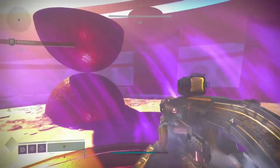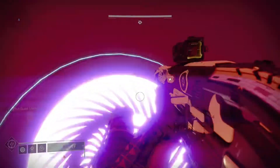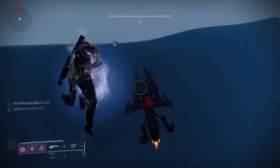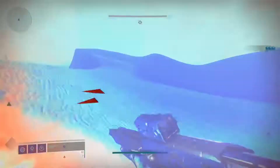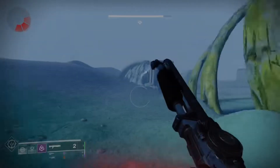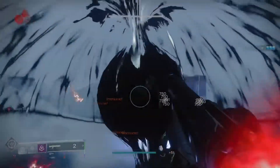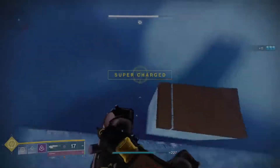Moving on from the Phalanx encounter is Wastelands, which is a pretty simple encounter. I would probably just avoid the Minotaurs — they're more dangerous than they're worth and you can get by them on your sparrow pretty safely. Control the Hobgoblins immediately — use a scout rifle. They're the only real problem except for the area with the Fallen Captains. Take them out first, then move in and take out the orbs. I'd use a shotgun or something like Black Talon to take down the blights quickly — a single swing can destroy one blight. Or you can stand directly on top of the blight and take no damage while you shoot it with a primary.